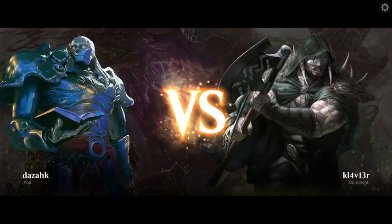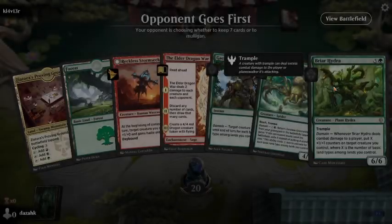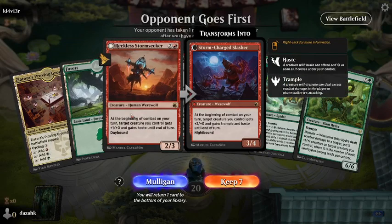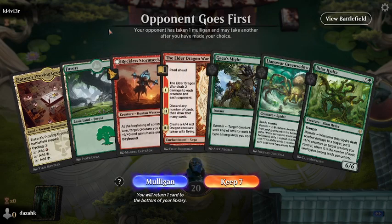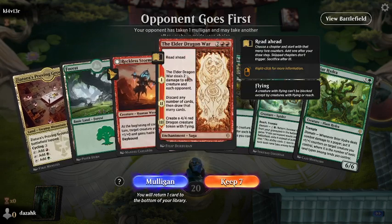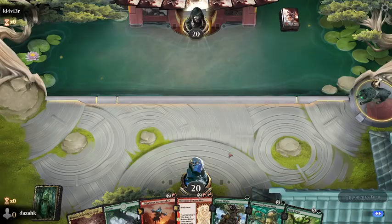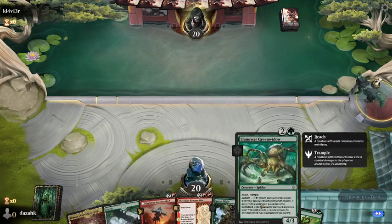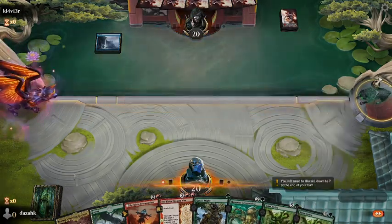The cards I've got maybe a question mark over would be Radha's Firebrand. She's pretty good because we can get all these basic land types and pump her up cheaply. But if she's got 1 toughness and we're running board sweepers like Elder Dragon War, it doesn't seem like a good idea. Anyway, let's keep it — we'll get to draw an extra card. Hopefully we'll draw into land number 3, because looking at this, there's literally nothing I can cast unless I get a third land.